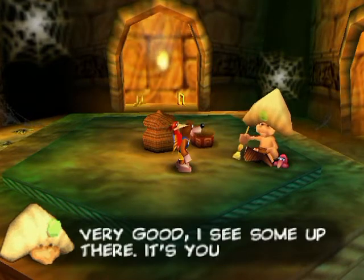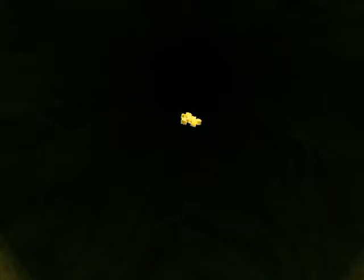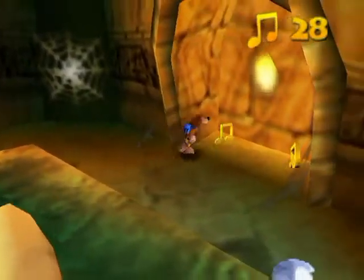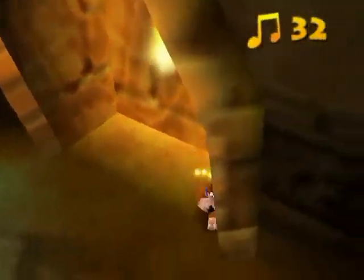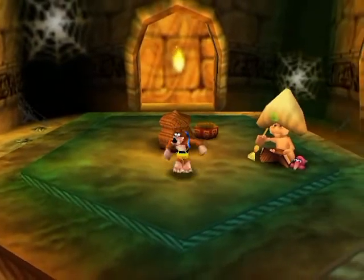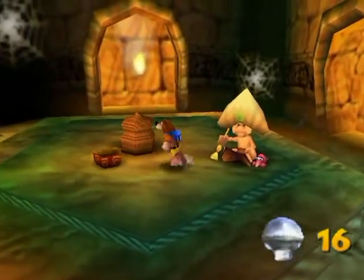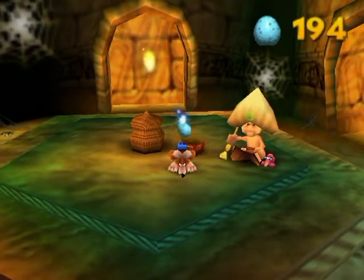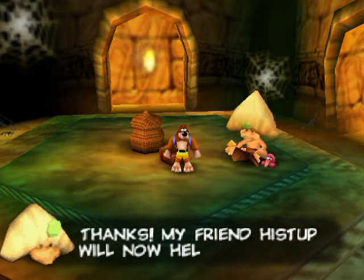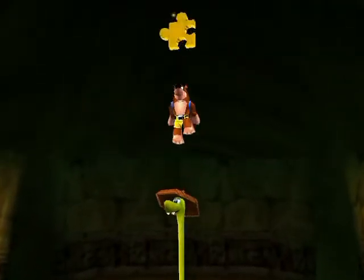Treasure sounds good — specifically a jiggy. Let me take a peek — yes it's a jiggy! There's a basket there, but first let's clear out these notes. They're pretty easy to miss because of bad camera angles — I do not approve. I'll go around the perimeter just to make sure I get them all. Now I gotta fill up this basket with eggs. Since it's a moving basket, this is a rather annoying task. I like to throw them at this angle because you can potentially get more than one in at a time if you time it right. We got a rope to climb and a jiggy — yeehaw!